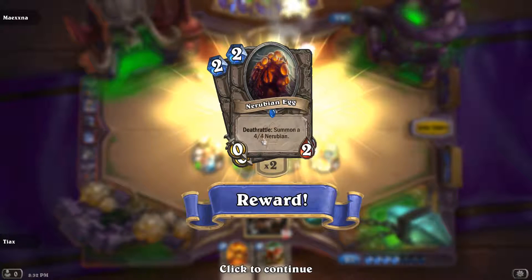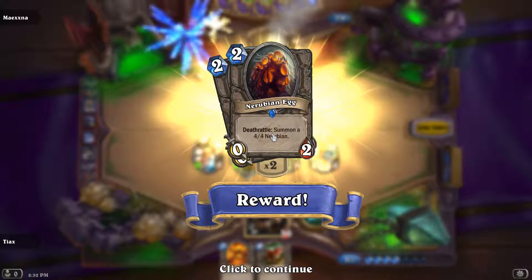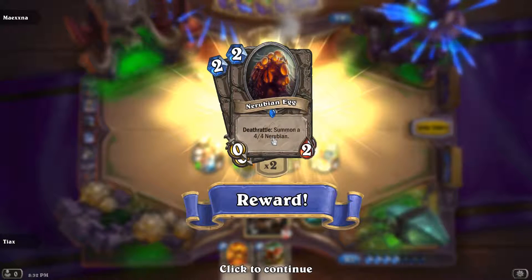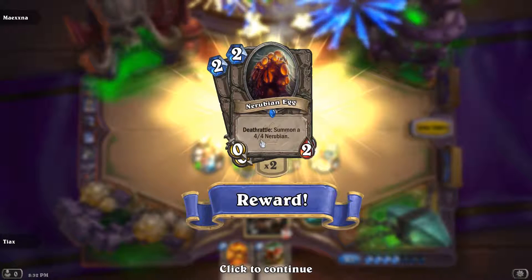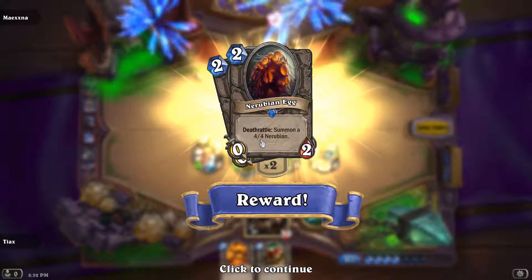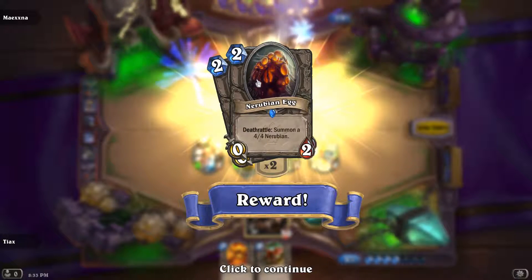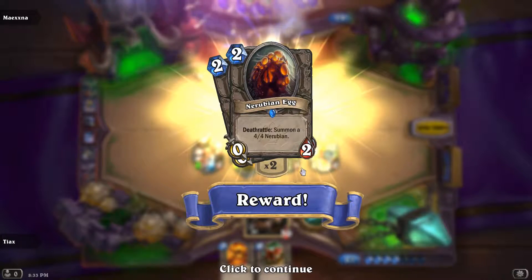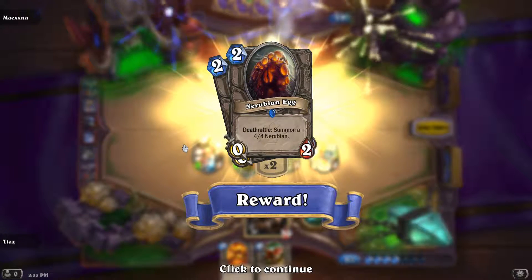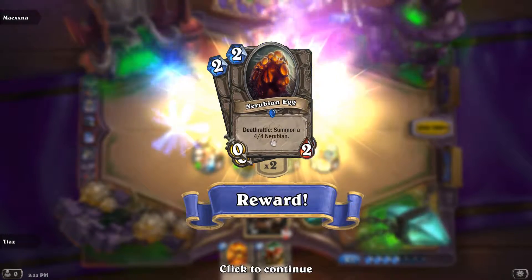Nerubian Egg — this is the card from the first fight as well. I'm gonna get a 4-4 Nerubian. I guess if you play these and your opponent uses some sort of a board wipe or something like that, these are pretty good.